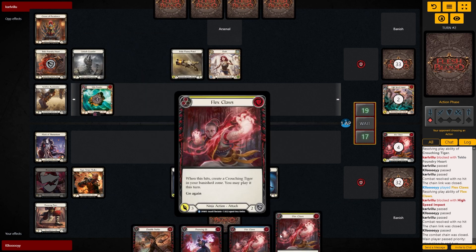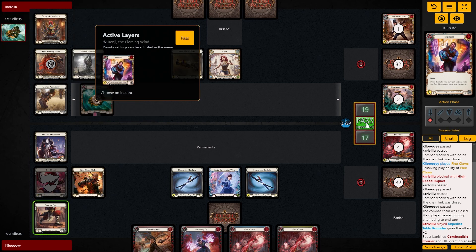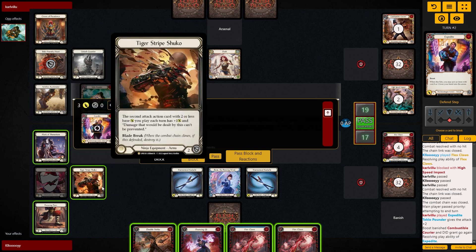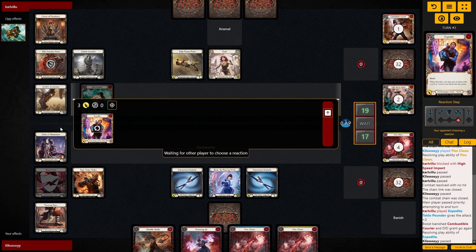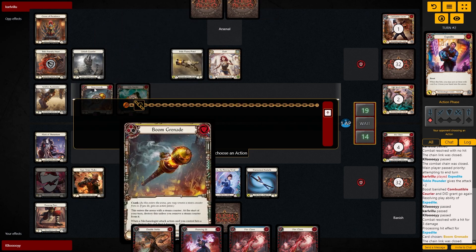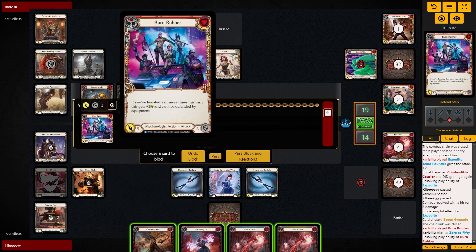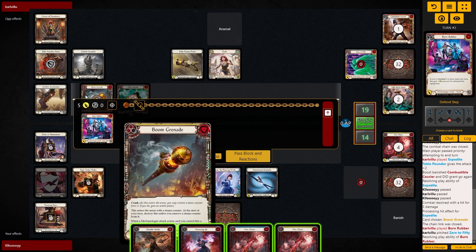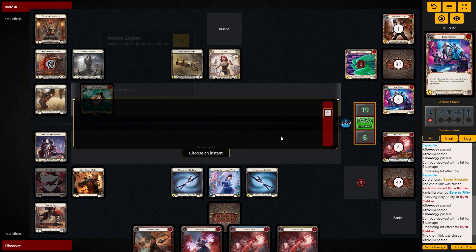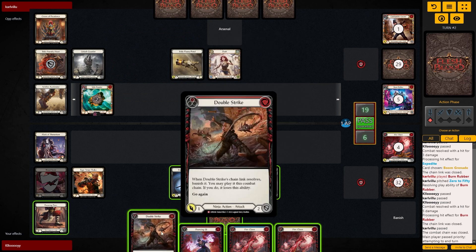Double Strike is good for Salt the Wounds, and then we have a Flex Score to actually pitch something — which is what we want. We want to pitch the yellow so that we're under two. They're expediting. We're probably letting everything through and doing a tempo race against Dash rather than blocking, because everything has blade break anyway — we want to keep it all. They've got Boom Grenades, which is slightly bad. They can push some decent damage. Burn Rubber for five, plus two and can't be defended by equipment — we're taking the five and the three, so that's eight.